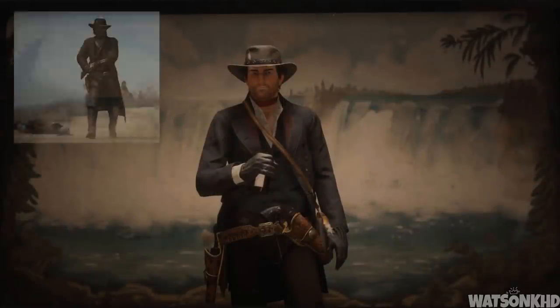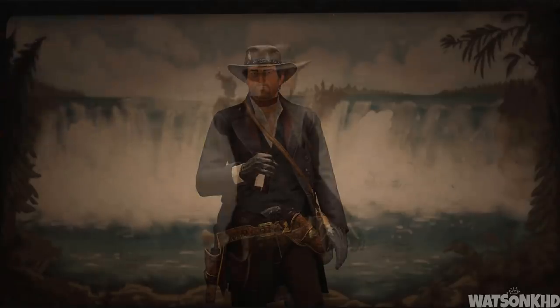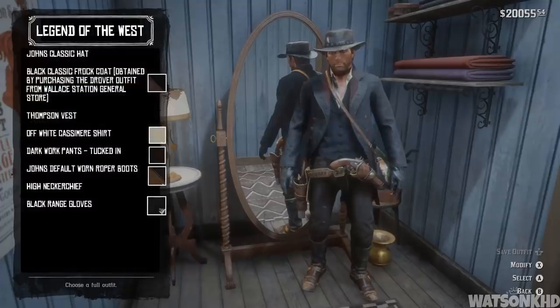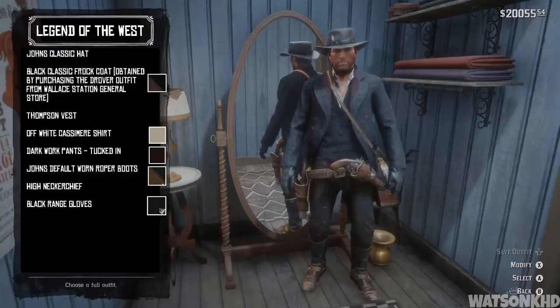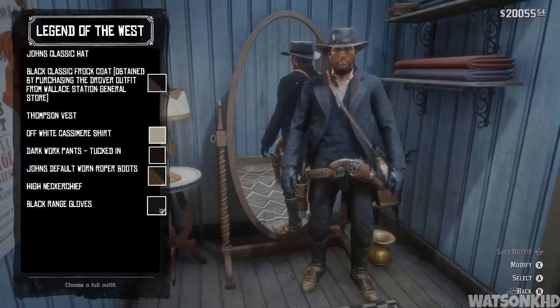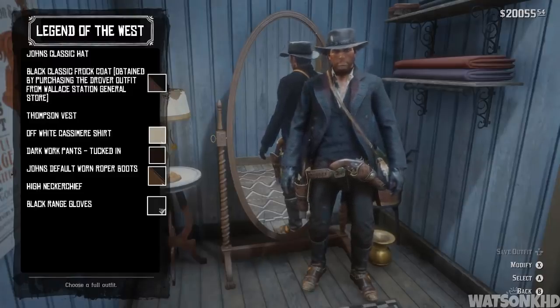Next up we have the legend of the west outfit. Originally obtained by completing the four different ambient challenges in Red Dead Redemption 1, this outfit gave John Marston the ability to double the capacity of his dead eye. To create it you need John's classic hat, the black classic frock coat obtainable by purchasing the drover outfit from the Wallace Station general store, the Thompson vest, the off-white casimir shirt, the dark work pants, John's default worn roper boots, the red high neckerchief, and black range gloves.